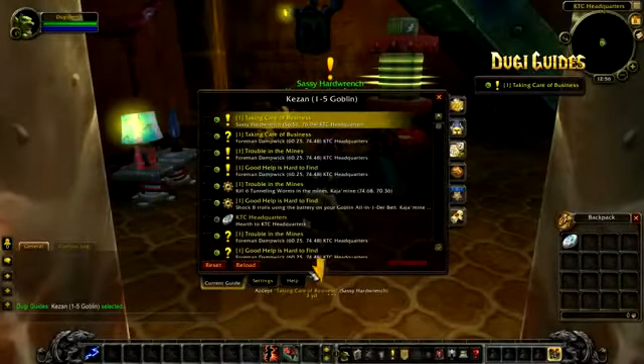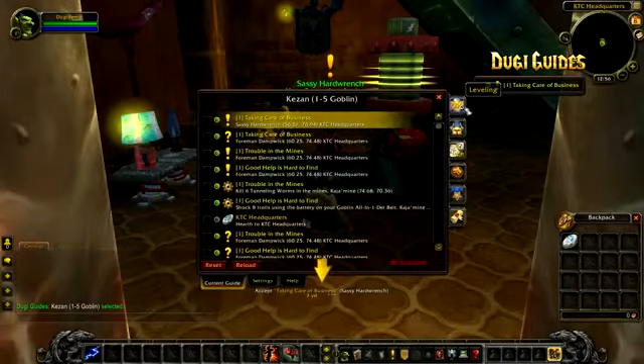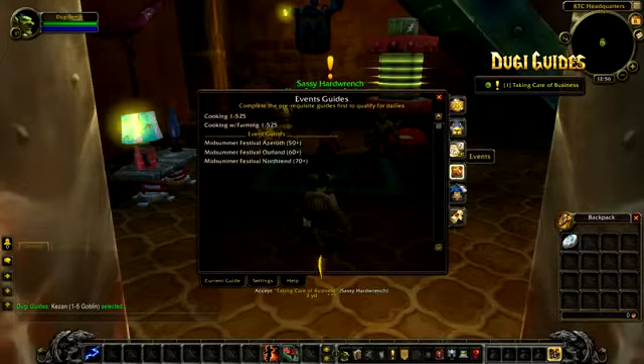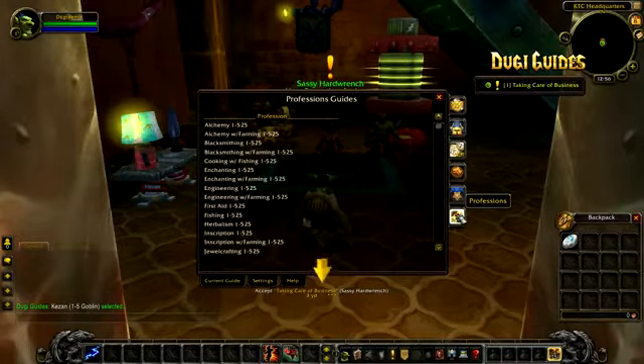Selecting your guide manually is also easy. Simply open the large frame and use the icon tab on the right-hand side, and you can easily switch to different guides for leveling, dungeon, dailies, events, achievements, and professions. Selecting a guide from the selection menu will switch your current guide.